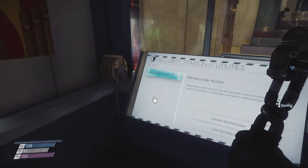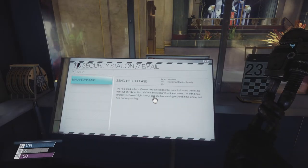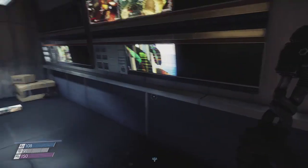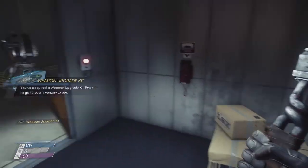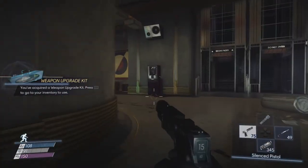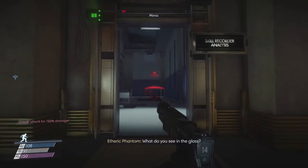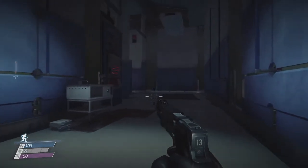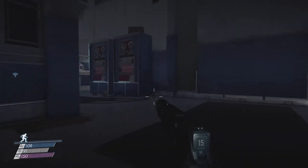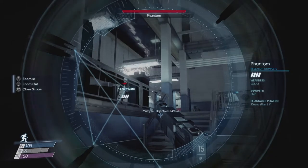As usual in a security station we also get access to the crew, and one more mail: 'Send help please — Grace has overridden the door locks and there's no way out of fabrication.' There's also a weapon upgrade kit here — don't mind if I do. There's definitely a phantom here — now that's a skill recorder. I hit him but he survived. I thought my normal criticals could kill a mimic in one go.